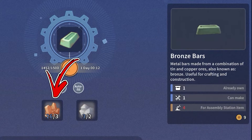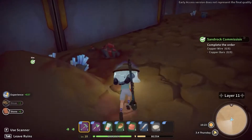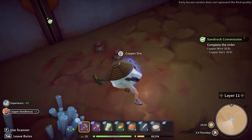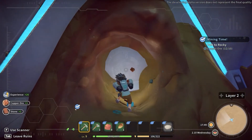To obtain the copper ore you need for this recipe, reach the abandoned ruins. In this dungeon you will find several copper nodes you will be able to mine in order to obtain the copper ore. Occasionally you will get it also by mining the terrain.